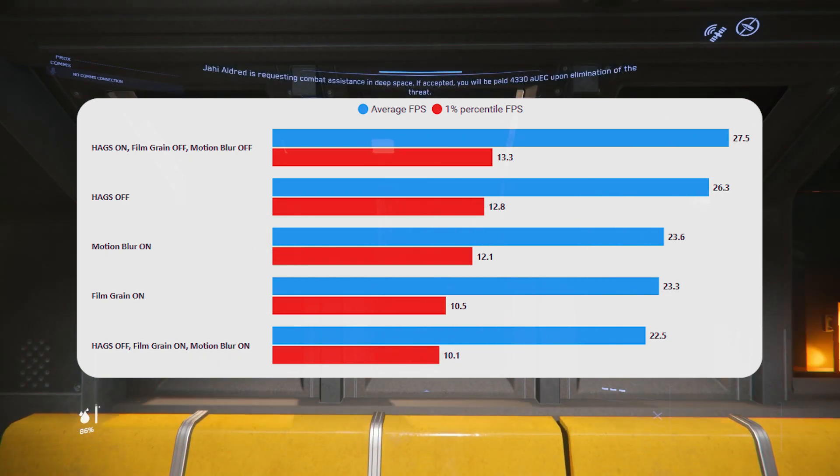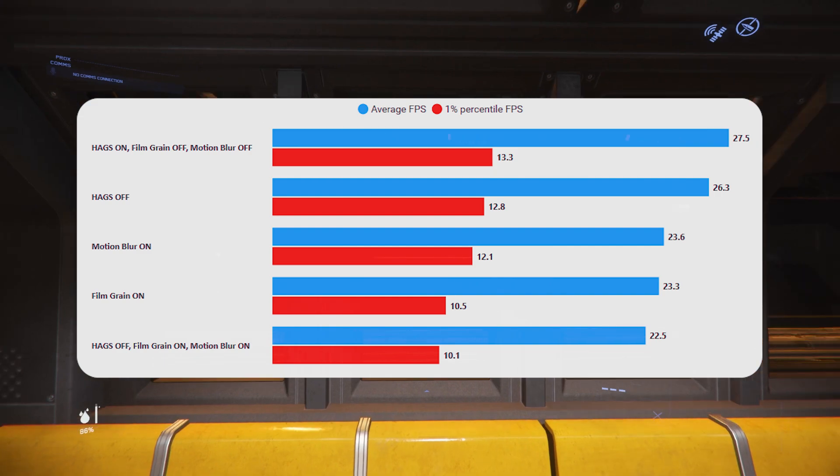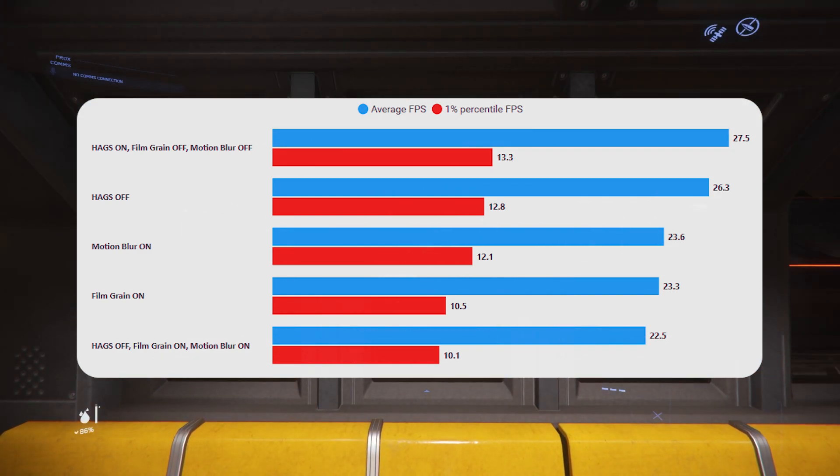The bottom result is the worst case scenario: HAGS off, film grain on, and motion blur on — and we've dropped quite a lot from the top result. Do your own testing; I'd recommend recording results using CapFrameX. But from what I can see here, if you're GPU bottlenecked, there does seem to be a reasonable amount you can do to improve GPU performance with these settings.